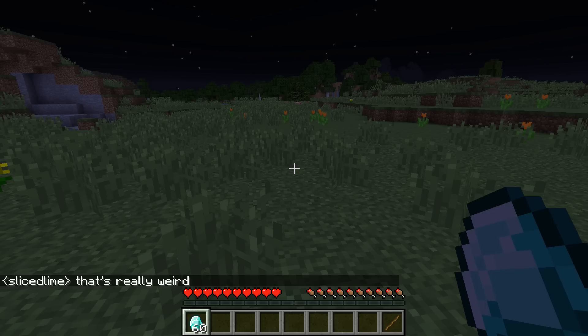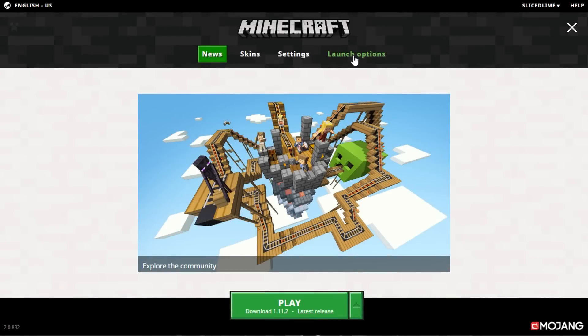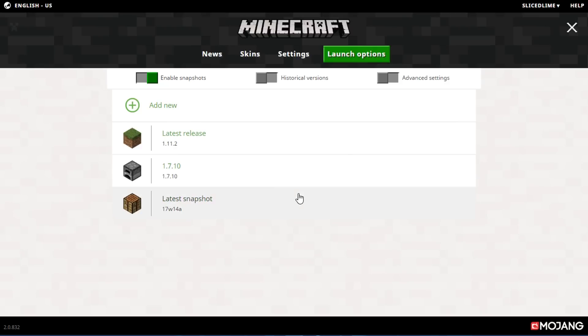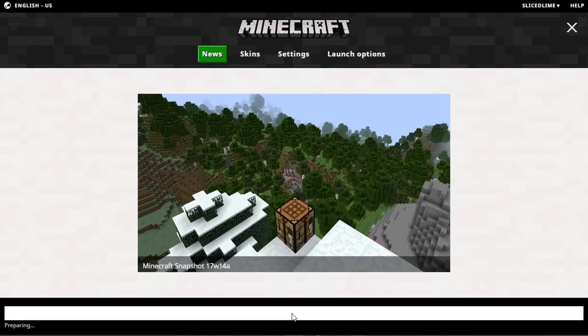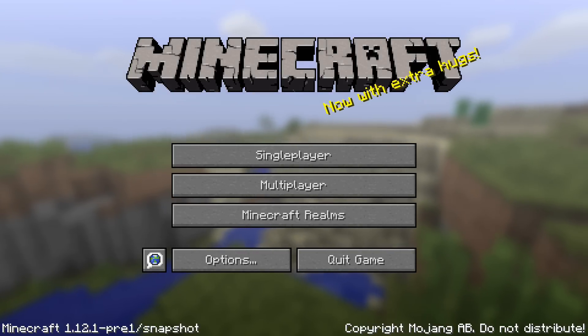So there you have it — Minecraft 1.12.1 Pre-Release 1 — and you can find it in your launcher. If you go into the launch options, turn on the enable snapshots switch in there, then go back to your main page and your latest snapshot profile will now show up in the profile selection drop-down box. Start the game with that and you will be playing the latest pre-release or snapshot version, which is currently this one, Minecraft 1.12.1 Pre-Release 1.